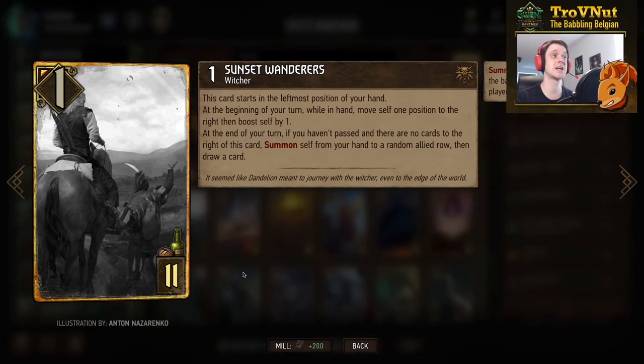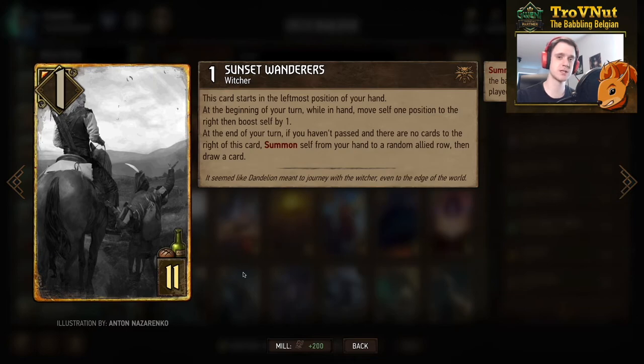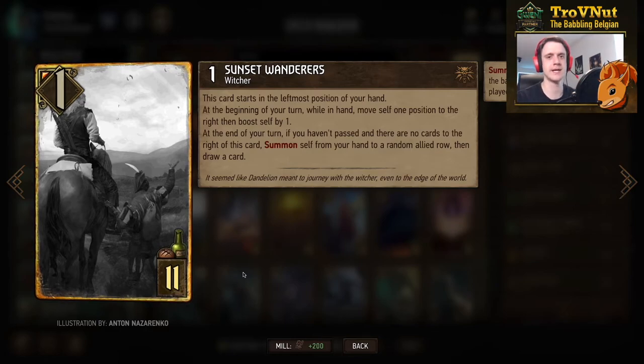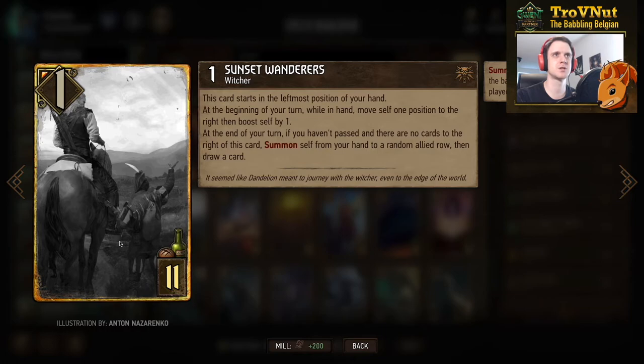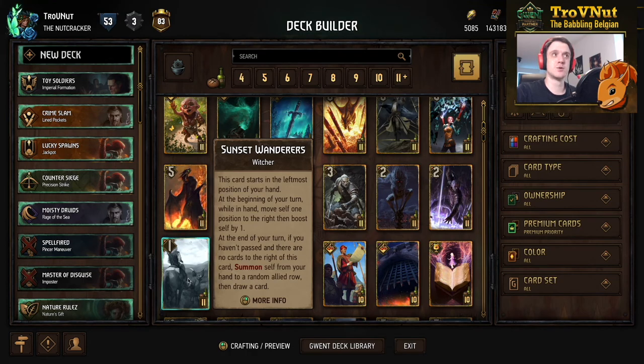Right now you can only mill this card — you can't craft it. It is possible to get from kegs if you're very lucky. I opened three hundred kegs trying to get it and didn't. This weekend WitcherCon starts and you can get this card during the stream for free. Once WitcherCon has completed, you will be able to craft this card as well, so it will join the rest of the card pool in about a week.